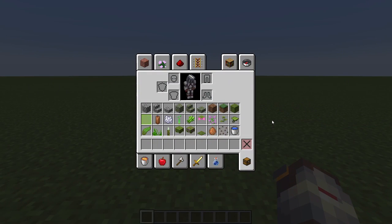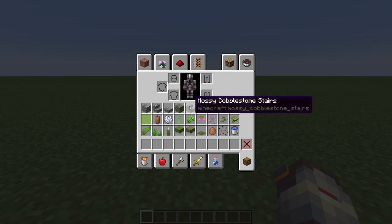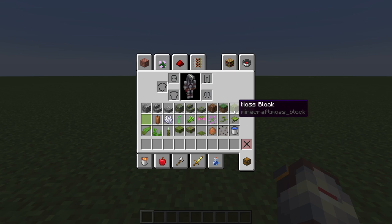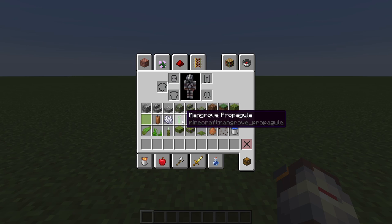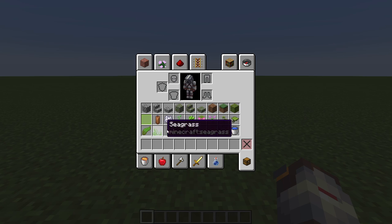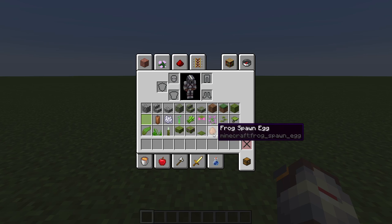We're going to start with the blocks. We have cobblestone, cobblestone stairs, slab, mossy cobblestone, mossy cobblestone stairs and slab. Also coarse dirt, grass, moss block, moss carpet, lime stained glass pane, brown candles, bone meal, mangrove propagule — the new 1.19 stuff. Sugarcane, small blossoms, lilacs, small drip leaf, big drip leaf, kelp, seagrass, sea pickles, azalea — both flowering and unflowering. Frogs, and if you're in survival you have to get actual frogs from frog spawn, then water to fill the pond.